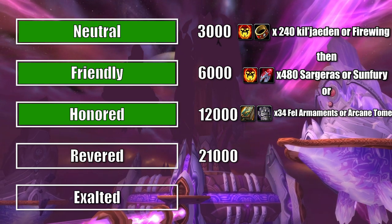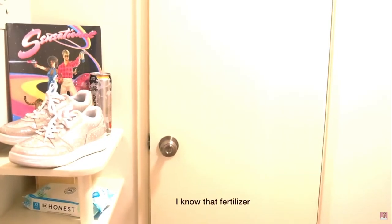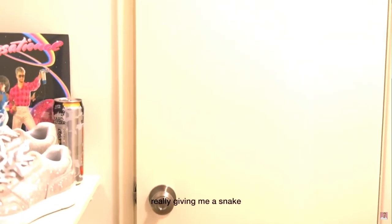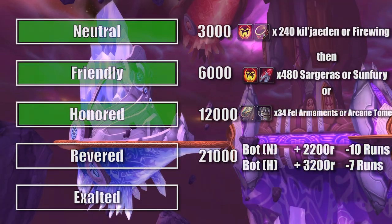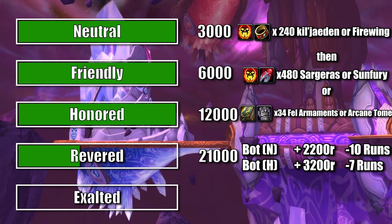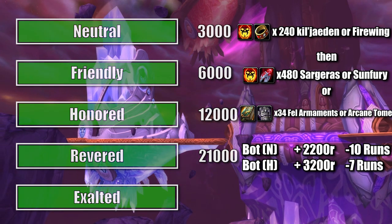To get from Honored to Exalted, you'll need to complete what quests you have left with the Sha'tar, and run normal or heroic Tempest Keep dungeons. Botanica has the most mobs to farm for rep and will give 2,200 rep for a full run on normal, but on heroic it will give 3,200 — and all you need to do is fly up to Tempest Keep and cut the grass.